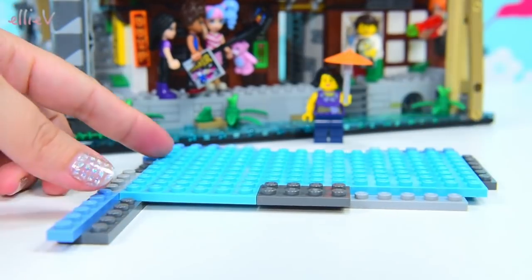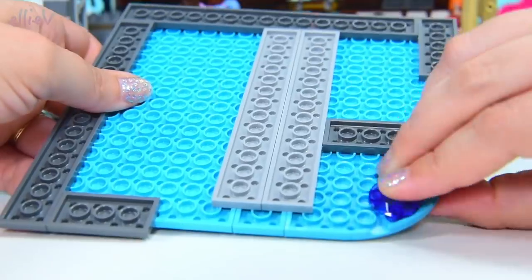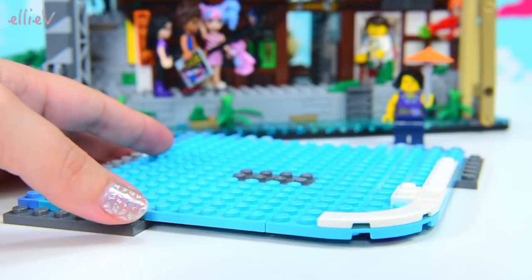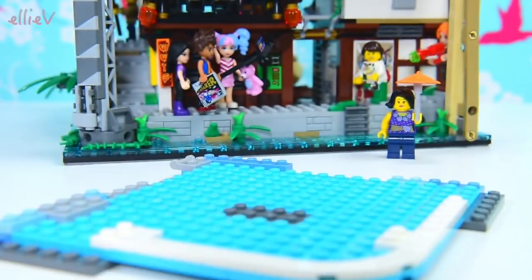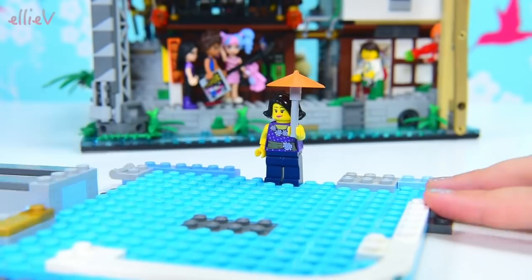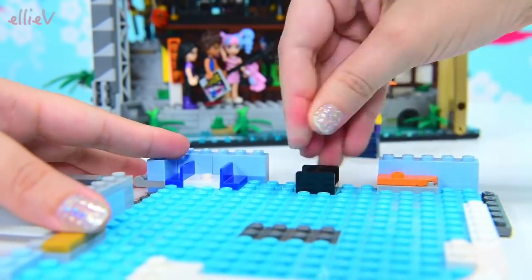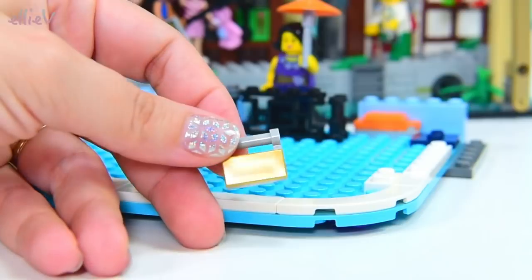Now that we've met Juno, we can start with the next shop in our Ninjago City build. There is so much still to be seen. If you haven't seen part one and part two of the Ninjago City build — where we look at all the stuff below what we're currently building — make sure you check those out. The links are on the little I up in the corner, but do come back because there's so much more to see.